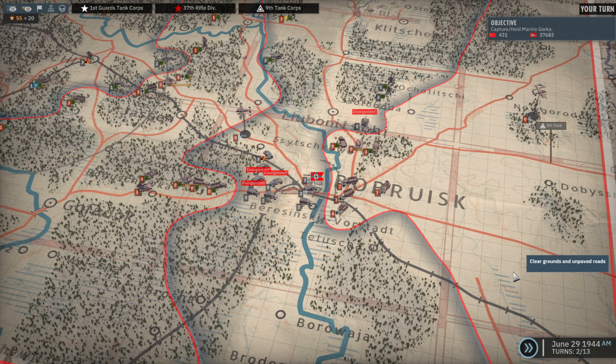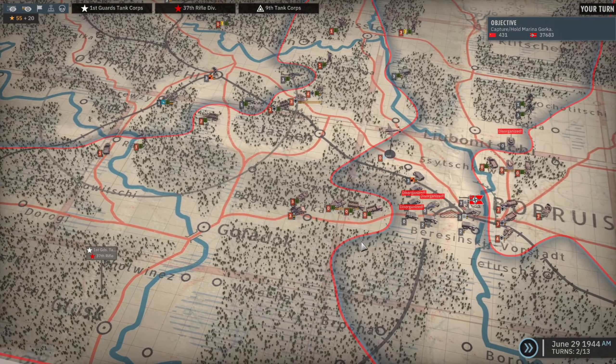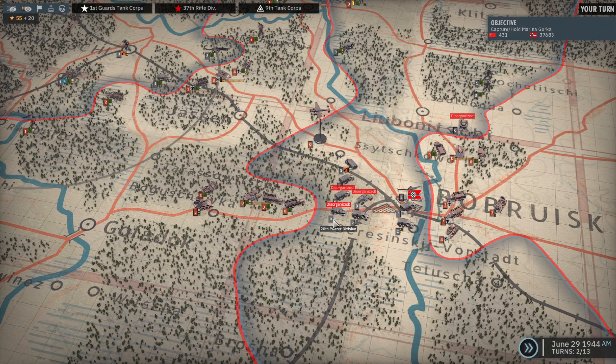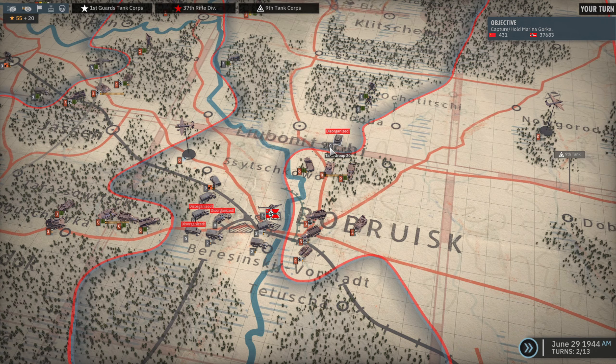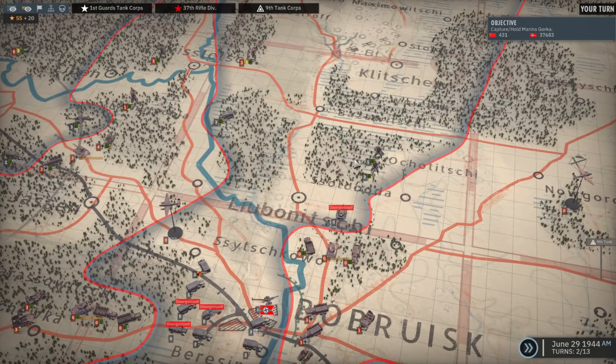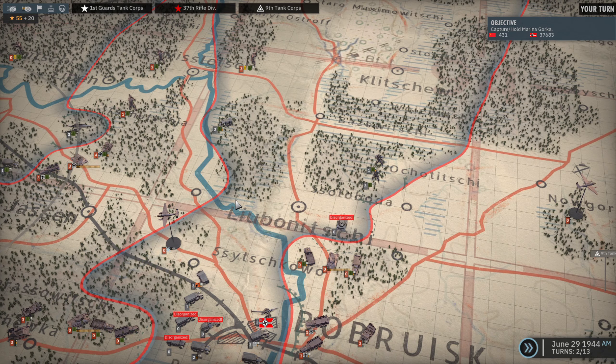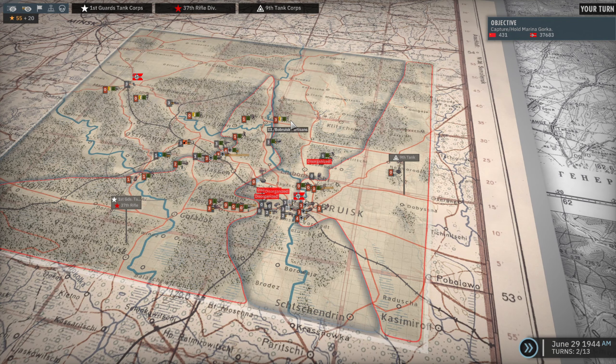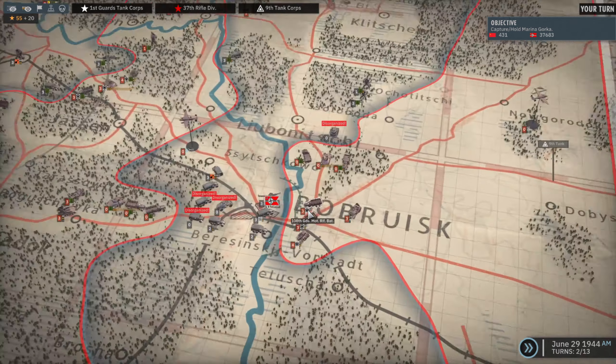Hey folks, I'm Trevainglory and welcome to part 3 of my Babruisk campaign in Steel Division 2. We fought a few battles around Babruisk — we attacked into the rear here, managed to disorganise these units: two infantry regiments and a wreck unit. Then we attacked up here; this tank group attacked the Germans and they managed to somehow slip behind us, which was a bit unfortunate. This is their only avenue of escape and I've been trying to cut that off.